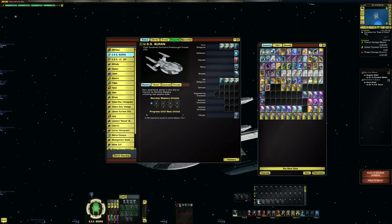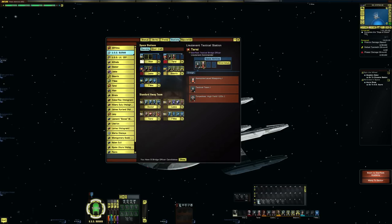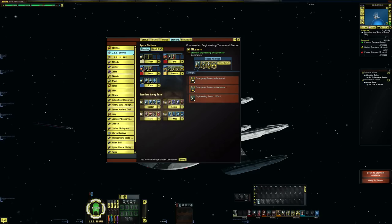The stations: we have a lieutenant universal station, lieutenant tactical station, lieutenant tactical command station, commander engineering command station, and a lieutenant commander science station. I think that's the same as the standard version — I can't remember off the top of my head right now.